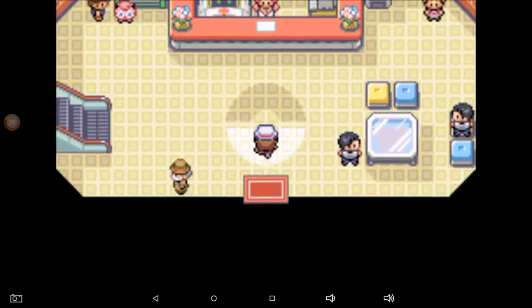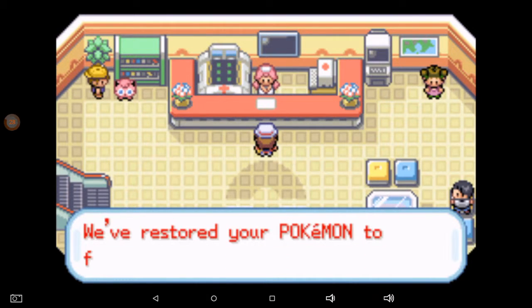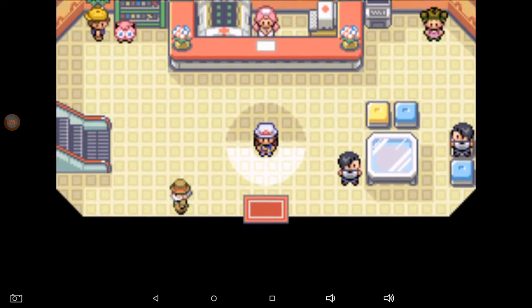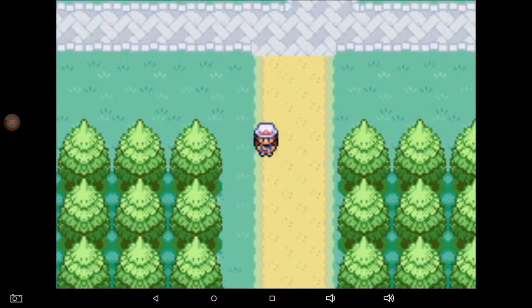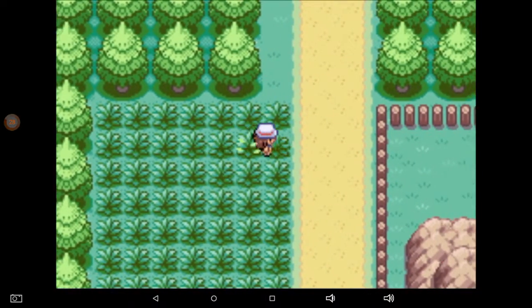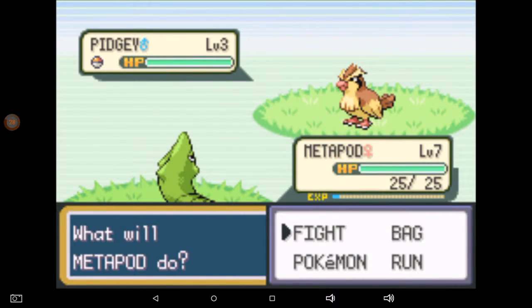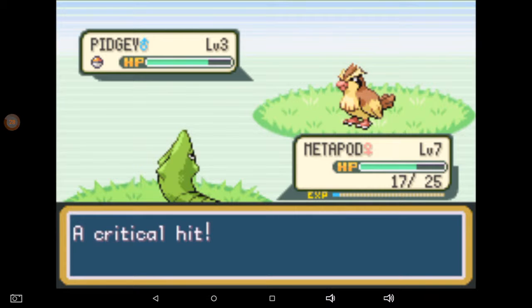We've almost got Metapod up to level ten — we're going to keep training him up, then start working on Pikachu. I've got three Pokemon right now that are doing very well for me. Once Metapod evolves into Butterfree, it's going to be on. I may even use Butterfree as my main Pokemon since I've got a female character, and Butterfree is sort of a really adorable, cute, beautiful Pokemon. Metapod is about level seven now and still has Tackle.